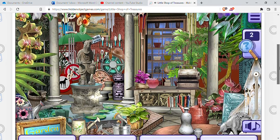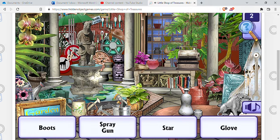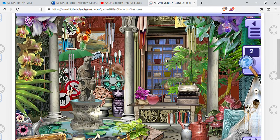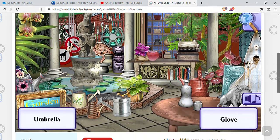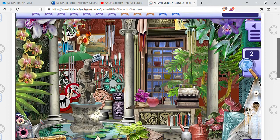Look at all those pretty orchids — I love orchids, they're bright and such a pretty flower. There's some boots, crown — and a straw hat and an umbrella. Let's see, pitchfork — it's over here next to the star. A glove and an umbrella. The clue word for this video will be 'glove' — two clue words for this video, worth three extra entries each.